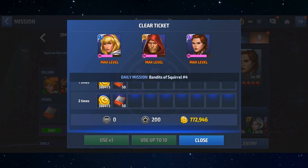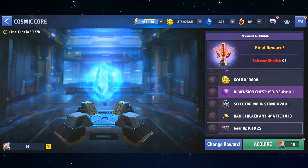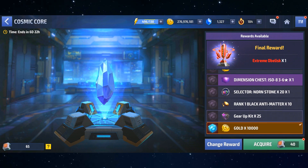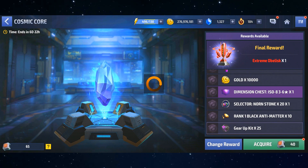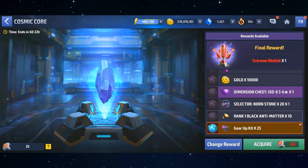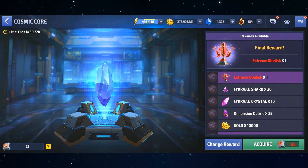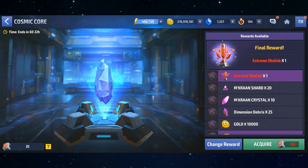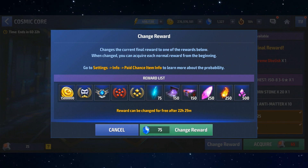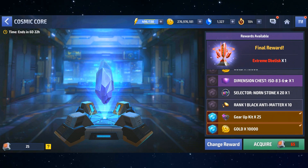You can calculate roughly how much total Cosmic Energy you'll need to complete all the small rewards — it's actually a lot. Also keep in mind that your progress resets when you change your final reward. So if you have a bad item at the top but you're running low on energy, you don't necessarily want to change it, because resetting your progress all the way back down to the 10,000 gold starting point may not be worth it.